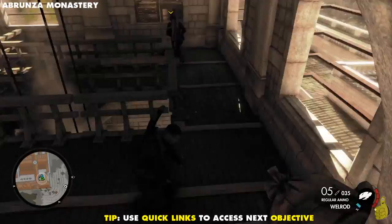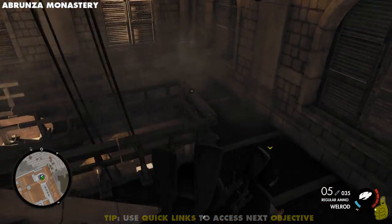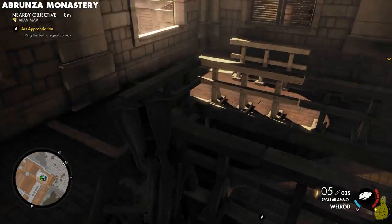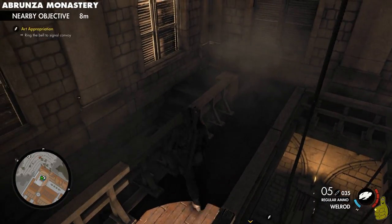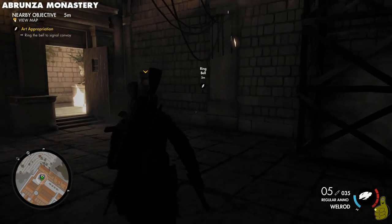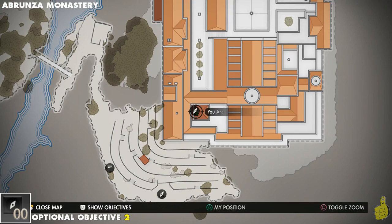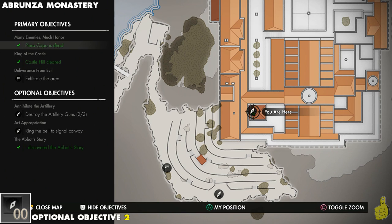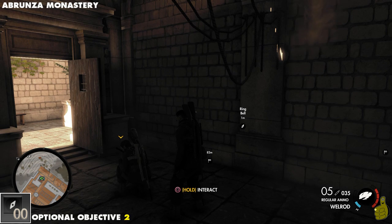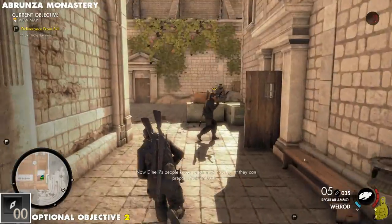Guess what? That actually completes all of the collectibles. We do have a couple of optional objectives and then we've got to get out of here. We go all the way to the base and check that we got all collectibles. Then we ring that bell — and look at that: 5-5-5-5-5-5, 11-11-2-2-4-4-3-3. Special thanks to Tyler for guiding us through. We'll wrap up the last couple of optional objectives — feel free to follow along or move on to the next video. Ring that bell before moving on.